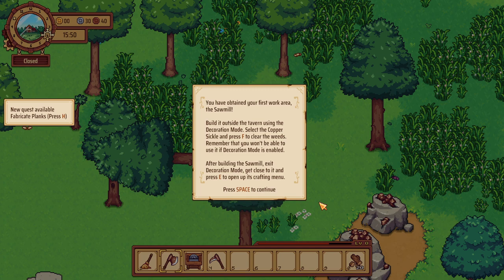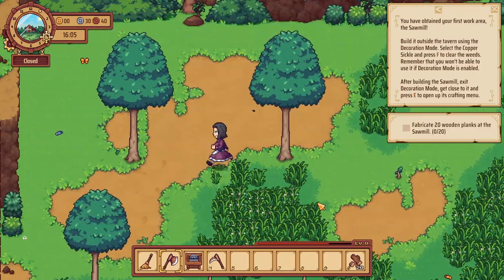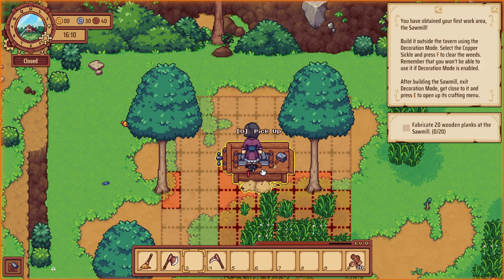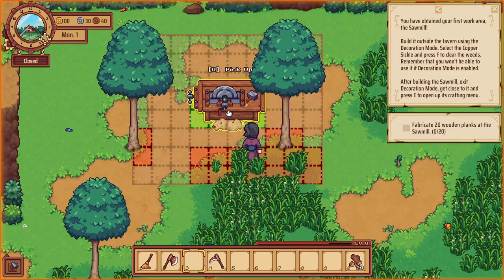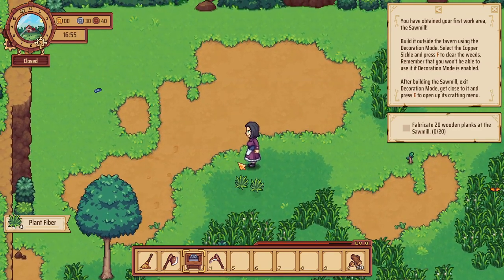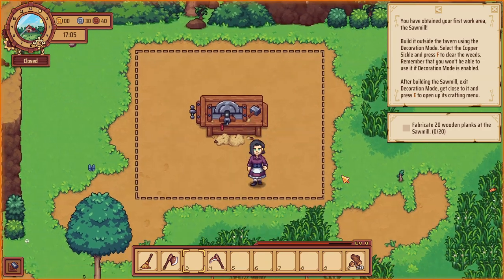Select the copper sickle and press F to clear weeds. After building the sawmill, exit decoration and get close and press E to open the crafting menu. There's a nice area that's just dirt up here — I think that's where I'm going to put it, it's a bit far from the house but that's all right. There's a huge area here — I'll need to take down the grass and trees, then sickle some stuff to get more space. Build mode, F — it clears out the space.